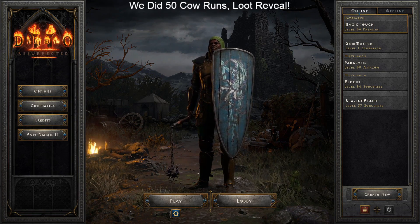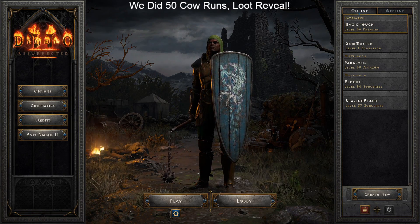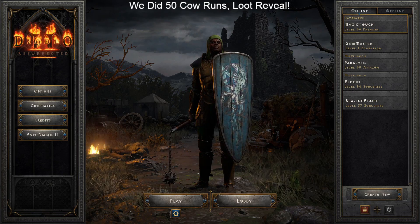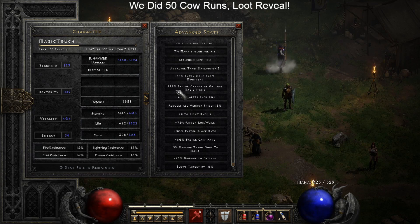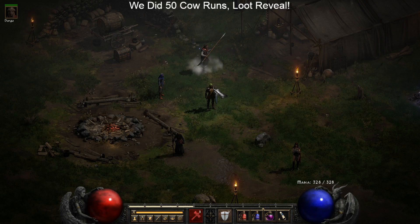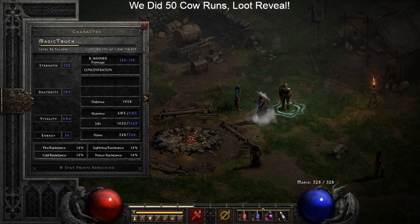I have three mid-80 level characters: a Hammerdin, a Javazon, and a Light Sorc. I did all 50 cow runs using my Hammerdin, who has the most magic find. Currently my Hammerdin has 279 better chance of getting magic items, so with that 279 boost he was the best candidate for getting the best loot possible. If you want to see my gear, stay tuned till the end of the video.